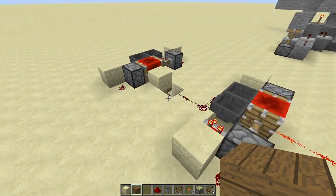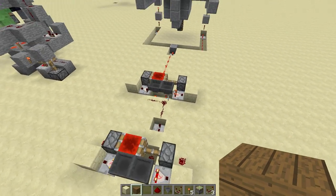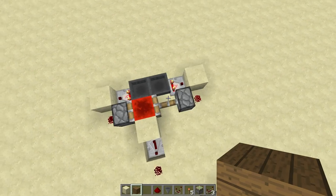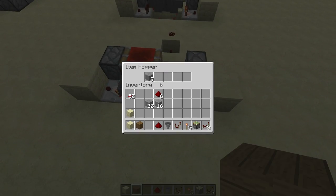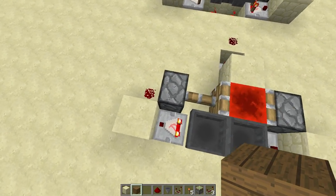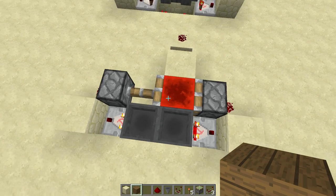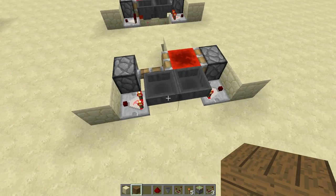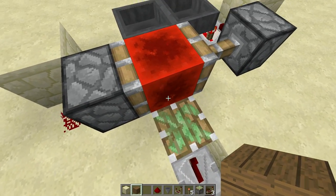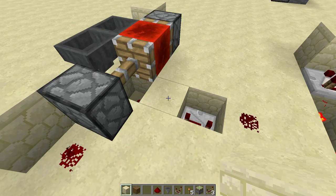We're back with some redstone magic. What we have here is a double hopper clock timer — it can be made to produce really really long times. There are items inside this hopper and each time it cycles back and forth, when it finishes the comparator from one side lights up, activates a piston, moves the redstone block to this side, and then cycles back the other way. Basically it's cycling items back and forth through the hoppers, and as they become fuller they activate the comparators which power the piston and move the redstone block back and forth.